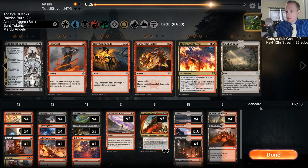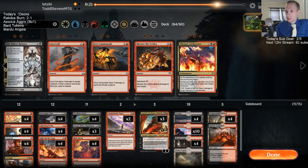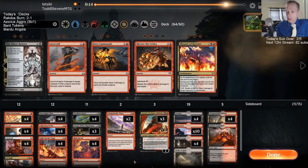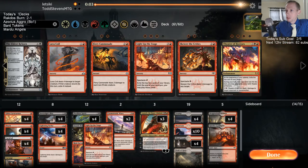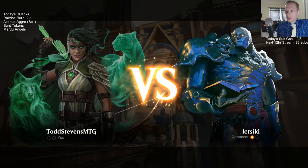I'm going to take out the Skewers — they haven't been very impressive. I want a 24th land with these fours and fives, then we have to take out four other cards. Am I just taking out Light up the Stage? Or is it just Lava Runner? It's too late — I gotta hit done. It should have been Lava Runner, I think. I may be playing too many cards here.